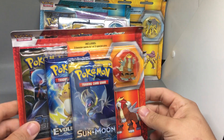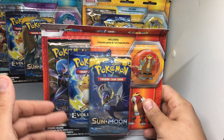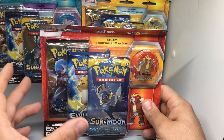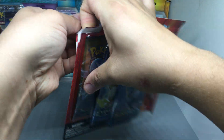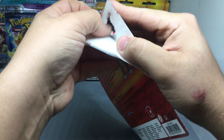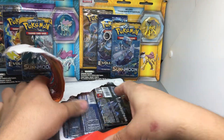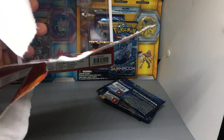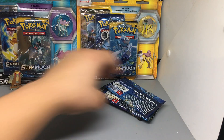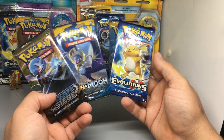Each blister seems like it comes with a Sun and Moon base, XY Evolutions, and a Steam Siege, plus each one of the pins. So just off Evolutions alone, you're basically making money off this box because three Evolutions packs go for $10 to $15 each — I'm not saying that's what I would pay, I'm just saying that's what some sites are selling them for. You could technically say two kind of junk packs and one really good pack.